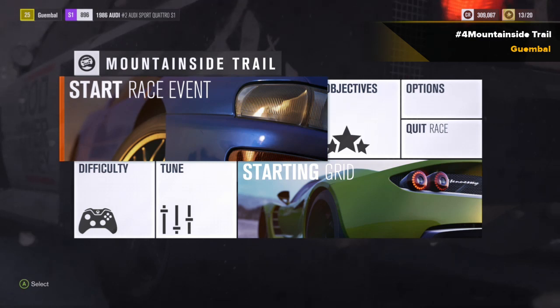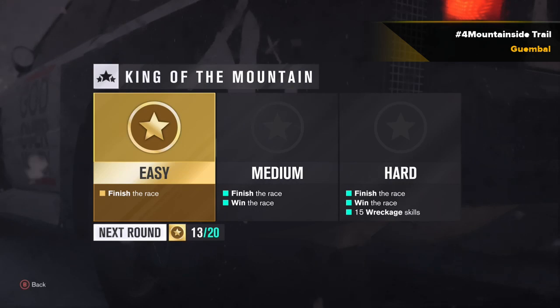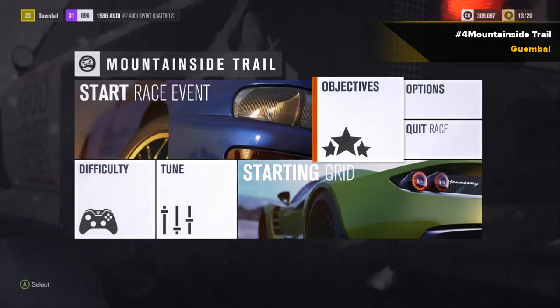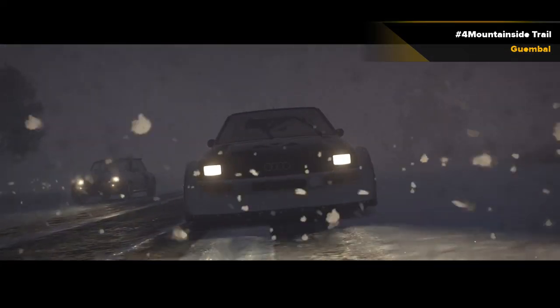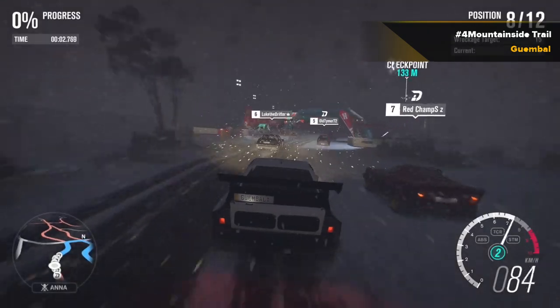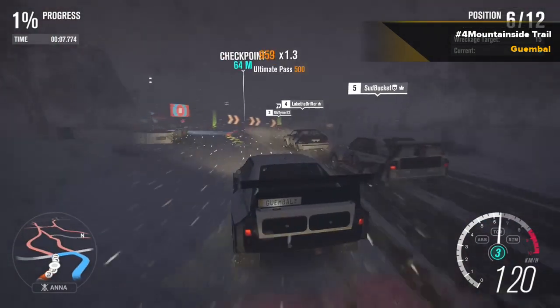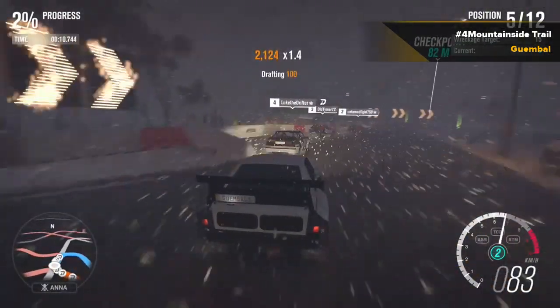Okay, so fourth race — Mountain Side Trail. This is actually really hard. I did this three times. This is the fourth time I'm trying this one. The problem is, if you want to win three stars, you need to accomplish 15 wreckages and also win the race. Wreckage means you've got to bump into stuff — poles, signs, anything — and also win. Also in a blizzard. This time we're going into the Audi, the '86 rallycross car.